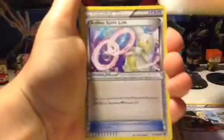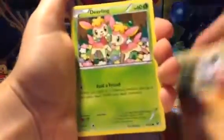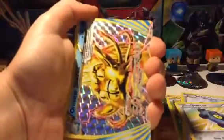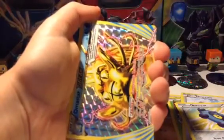We've got Lassa's Special, Wigglytuff, Altaria Spirit Link, Fennekin, Carbink, Fearow, Munchlax, Bronzor. You've got to be kidding me — another Omastar Break! And a Moltres Regular Rare. You've got to be kidding me!